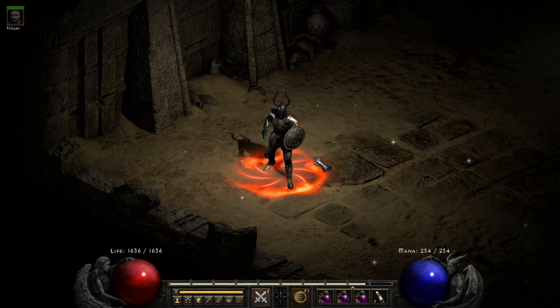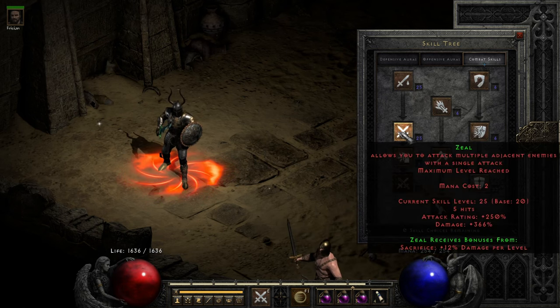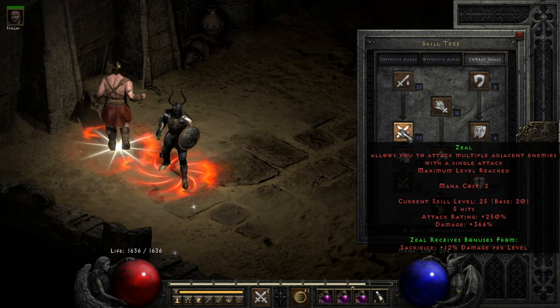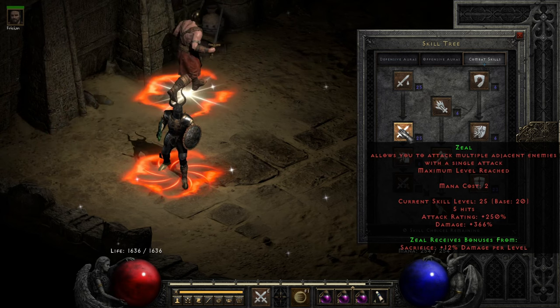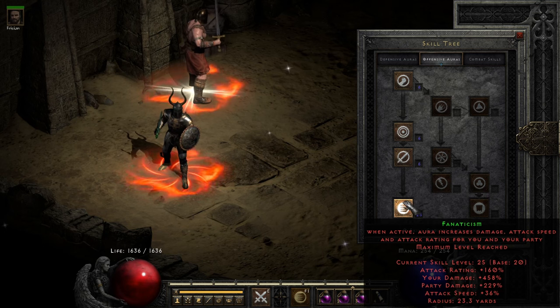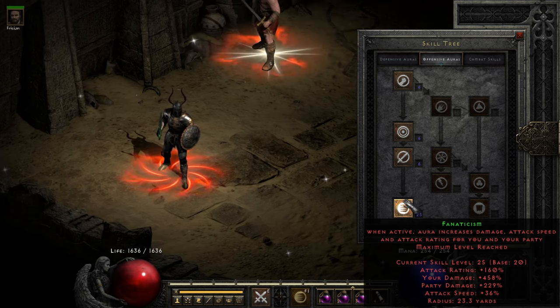All right, guys, so there are three skills which are non-negotiable, must-max outs. The first one is Zeal, which is your left click, or perhaps E or something else if you're using quick cast, and that is not only the namesake skill, but it is the primary attack. It is boosting your attack rating and your damage in a very satisfying way. The primary aura is Fanaticism, and that is going to increase attack speed and attack rating for you and your party, making you a friend to physical damage dealers the world over.